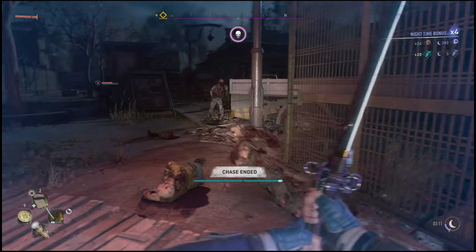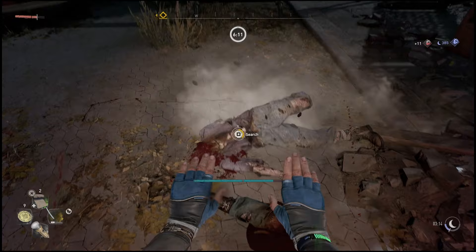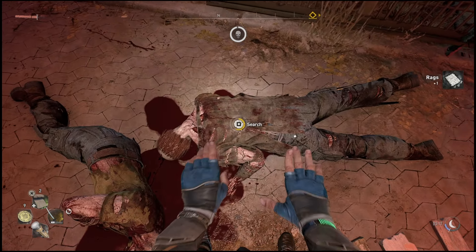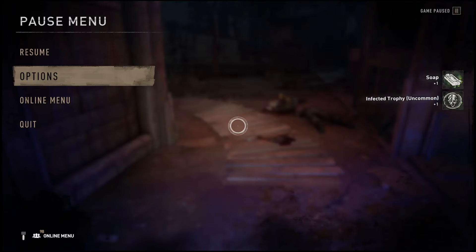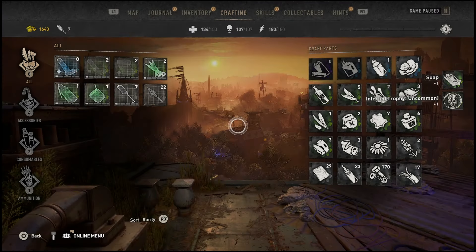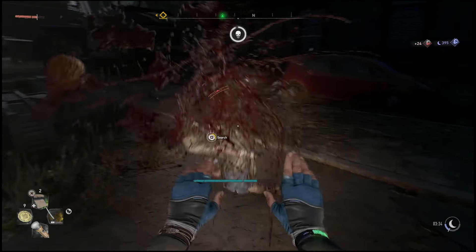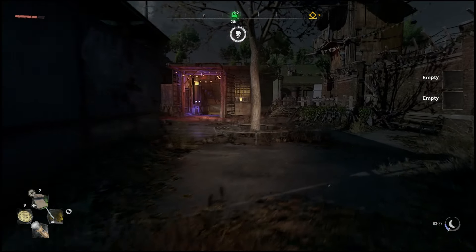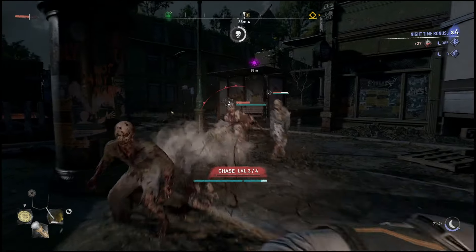Another way to handle this is to simply let the chase end. As you can see, once the chase ends the volatile leaves and you can run right back out and start the chase all over again, just keep milking the XP. That's pretty much the method. After you've earned a decent amount of XP, simply go to the bed at whichever safe zone you're using - I'm right outside the Bazaar but any safe zone works.